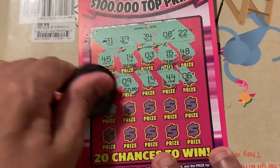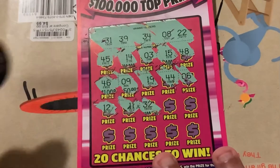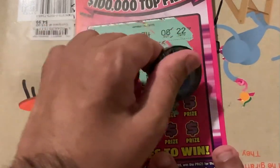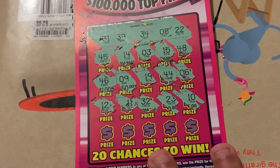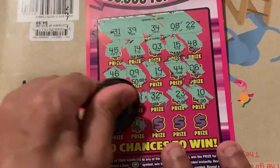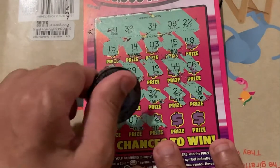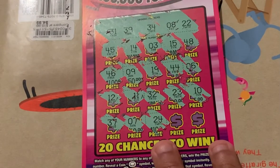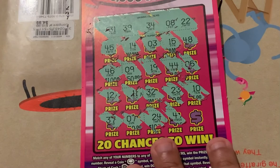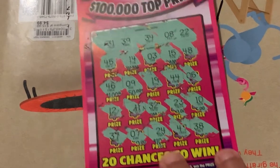Two more rows. 12, nope. 11, nope. 32, nope. 23, nope. 10, nope. Needed 22. Last row. 37, 7, nope. 24, nope. Need 22. 38 — needed 39. So that ticket's a loser.